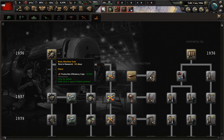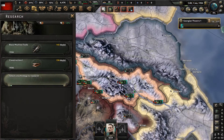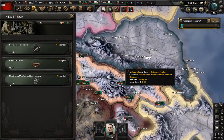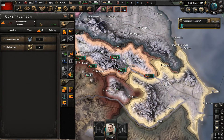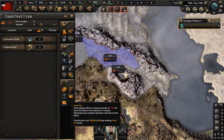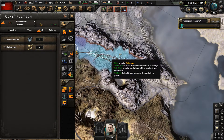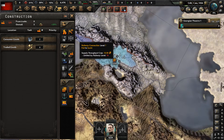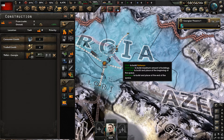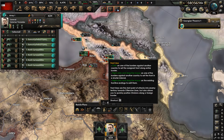In the research tree, let's get basic machine tools and construction one, as well as electronic mechanical engineering - just your standard basic things you do when you start a playthrough in HoI4. We can't build any civilian factories at the moment, so let's just build up our railway network in Tbilisi and Georgia in general to have better supply down the line.